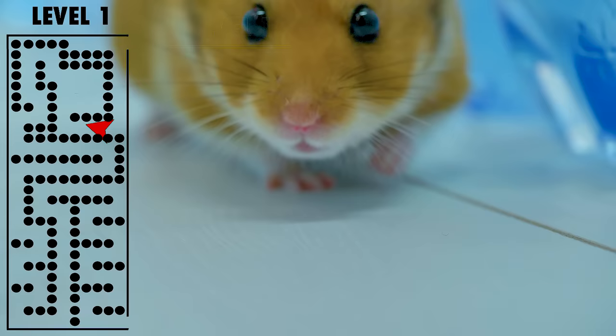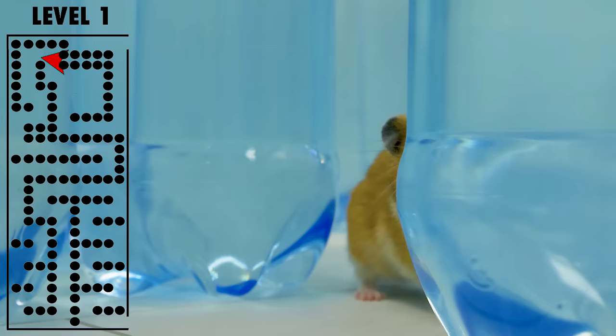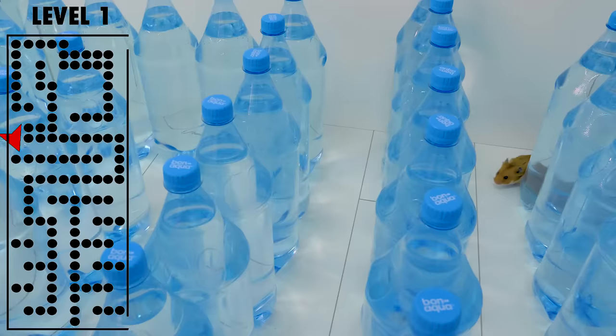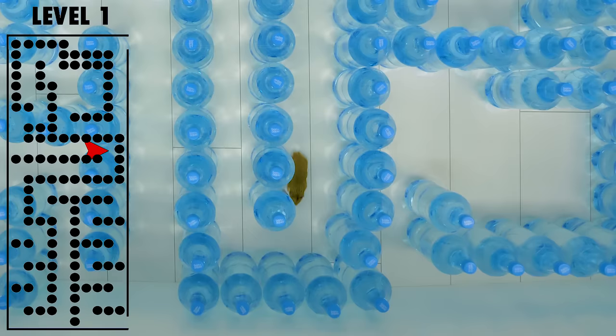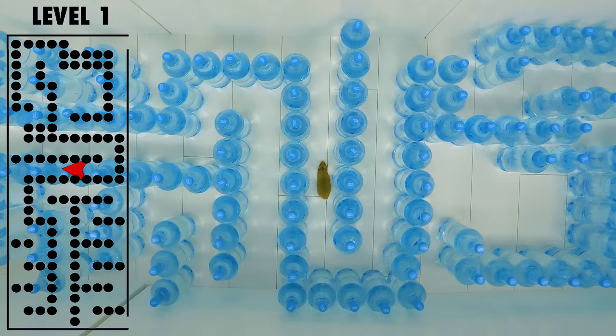Sue, I have high hopes for Ginger! Remember, he already mastered our super challenging maze! So this should be an easy-peasy task! That's right, Sam! Look, he's already doing great! Wait, Ginger! That's a dead end! He's a very smart boy, so this is no problem for him! I know! That's because I trained him! Sammy, we already had this conversation! Don't boast about things you never did!